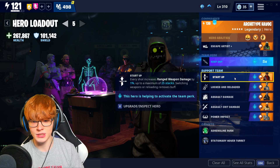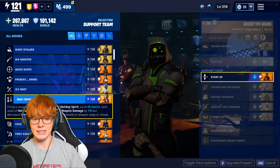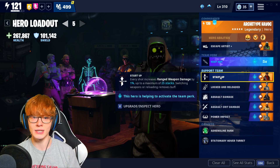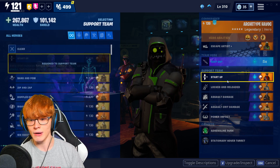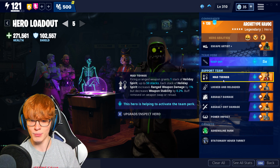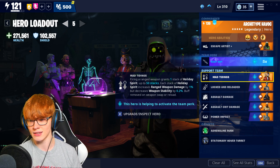Bulletstorm Jonesy gives every shot increases ranged weapon damage by 1% for a maximum of 25 stacks. You can also switch this out for the Crack Shot perk — the difference is Crack Shot stacks up to 50, but you lose accuracy with every shot. I've been using the Pain Train, which only has 30 bullets in the magazine, so I went with the 25 stacks. However, if you're using the Gravedigger with a magazine of up to 70, Crack Shot is really, really good. Generally you'll want to go with Crack Shot for more damage, but it's down to personal preference. Then we have Locked and Reloaded from Skull Ranger Ramirez: after reloading, it increases your weapon damage by 15% for 5 seconds.